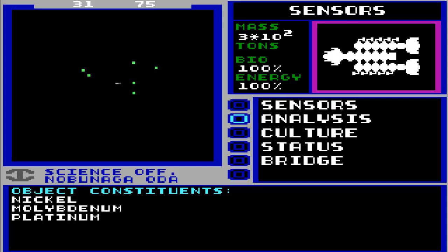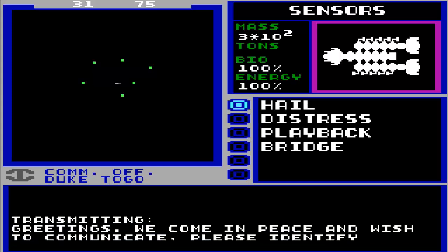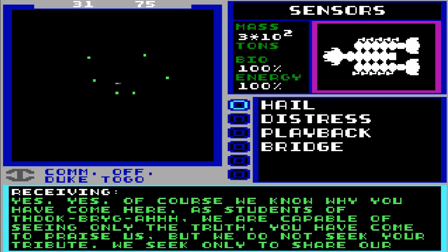No civilization detected because there's no Humna Humna beacon on this thing telling us who they are. So let's be friendly - greetings, we come in peace and wish to communicate. Duke Togo just hits the hail button and says dot dot dot dot. They respond: 'Captain, we're being scanned. Yes, yes, of course we know why you have come here. As students of Sadak Praga, we are capable of seeing only the truth. You have come to praise us, but we do not seek your tribute. We seek only to share our wisdom. We are the Ishvara.'